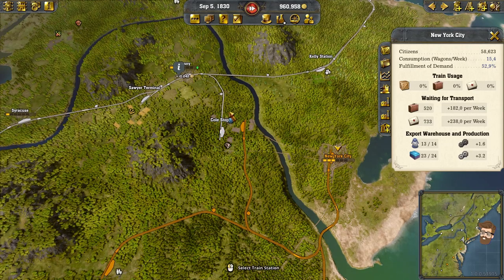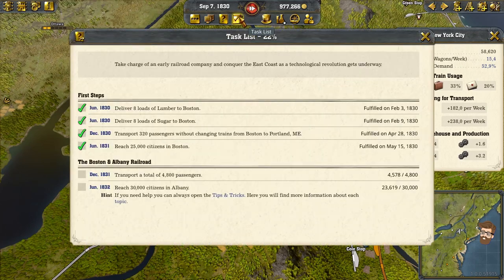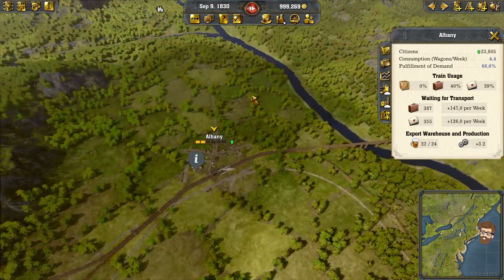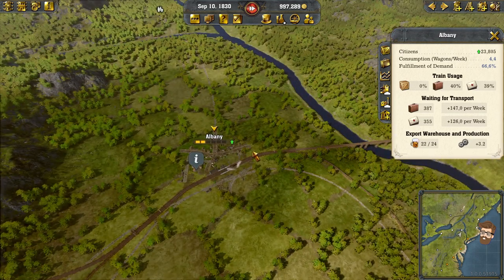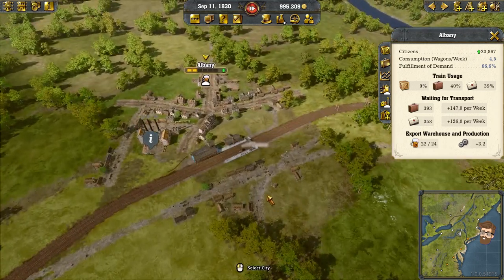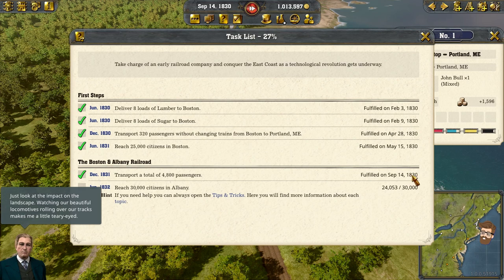I don't want to go over this, or if I can go up and around, that's an alternative too — take this train, go around to New York City, then go up to Boston with it. We're reaching this goal here right about now, and then the 30,000 citizens in Albany — I just have to let the game run for a few minutes. I'll put a soft cut in the video and come back once Albany reaches the next stage of its goal. Just look at the impact on the landscape — watching our beautiful locomotives rolling over our tracks makes me a little teary-eyed.